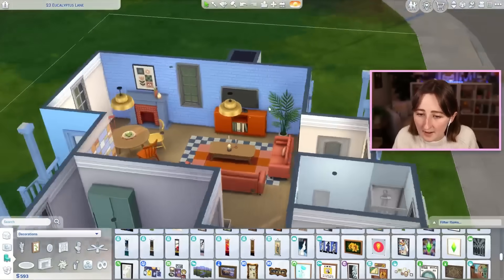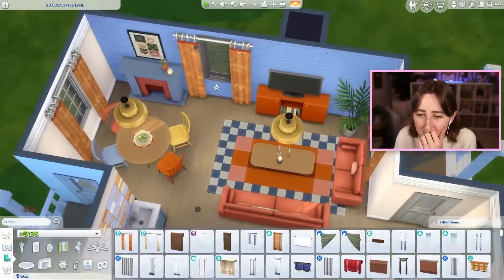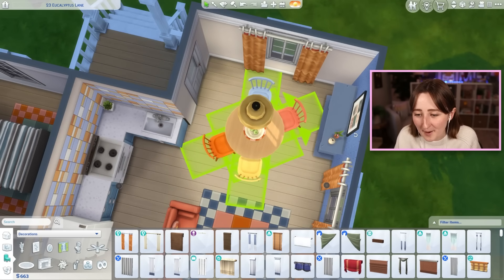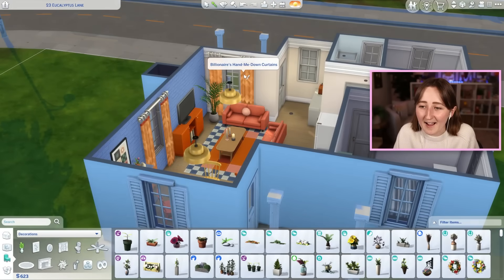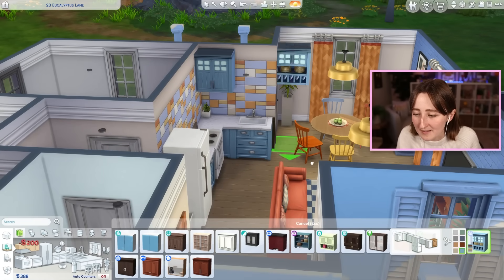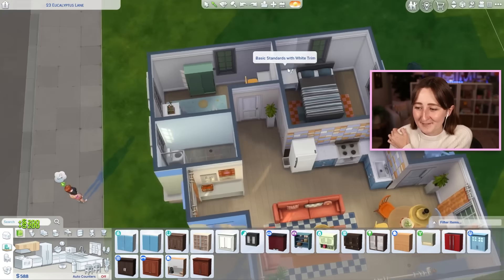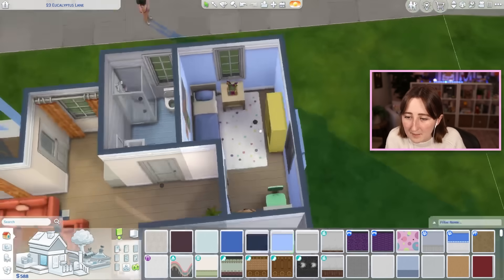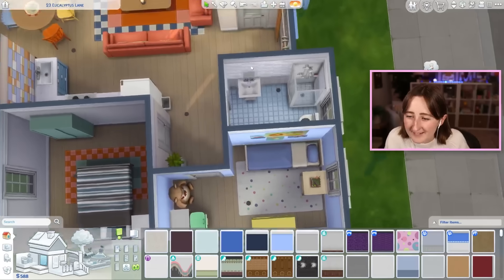I put another art piece — I think that helps. Curtains would make a nice difference too. Those are from Eco Lifestyle, so I've added in another pack. I never said I was really trying to make a limited pack build — I said it would be fun if it were. I think we need those curtains, that makes a big difference. I'd love to have some upper cabinets as the finishing touch, but I can't justify spending 400 simoleons when I haven't decorated the other rooms. I'd rather decorate the kids' room and primary bedroom than put a towel in the bathroom.